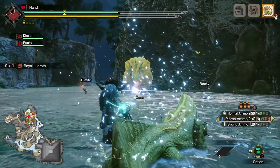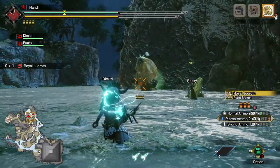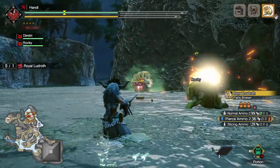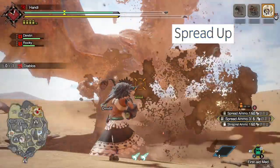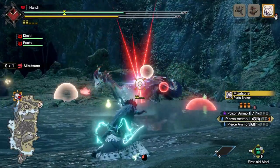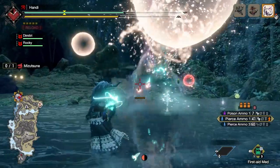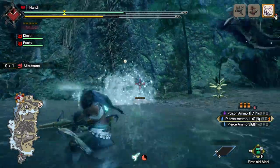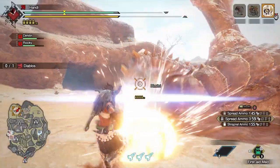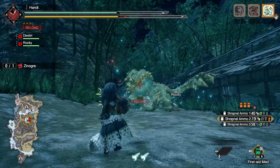To cap off the discussion of ammo types, you can rest assured that each of them can have their own damage increased through different ammo-up skills: Pierce Up, Spread Up, and Normal Up. If your light bow gun of choice can rapid fire any of those ammos, you can slot in Rapid Fire Up to further increase your damage output. Throughout the updates it got easier and easier to slot these in, so create some decos and profit.